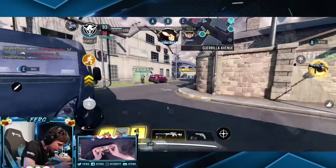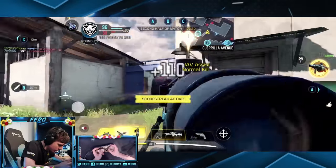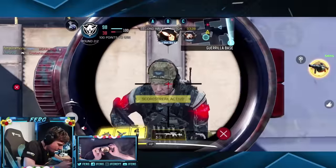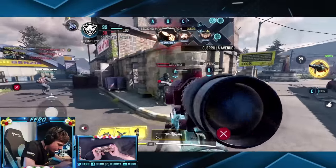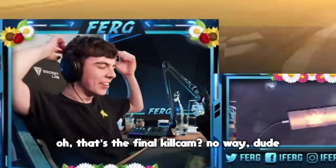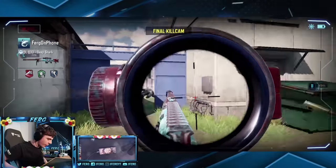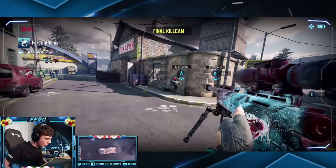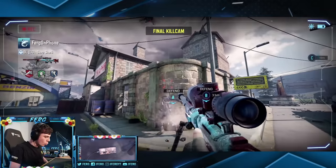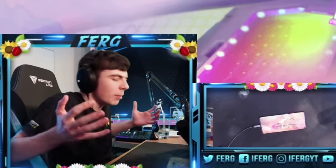Right through my teammate's skull — let's go! I need a buff. Nice! Nice! Let's go — that's the final kill. He slides in for one, gets one, slides around behind him — boom — and a triple! Let's go! Okay, let's play one more game with the sniper. Come on, we'll do one more.